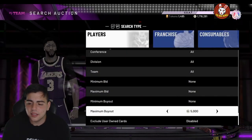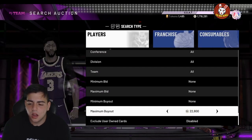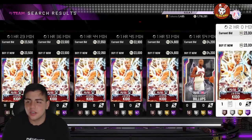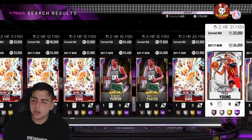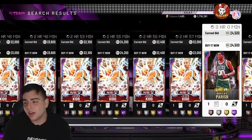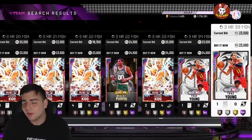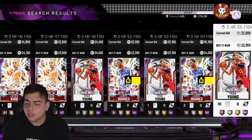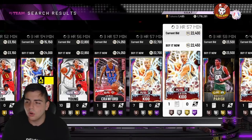MT methods: no investments, sell your team, do not invest in any card. I think this Galaxy Opal filter right here is going to be the best and most consistent filter in the game. Also, if you invested in Jason Kidd yesterday for 19k, and you put in about a million MT, you're making about 2,000 MT per sale — 50 times over is about 100,000 MT profit. That's not bad either.